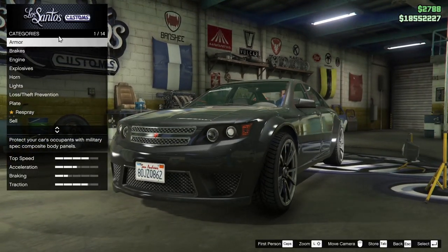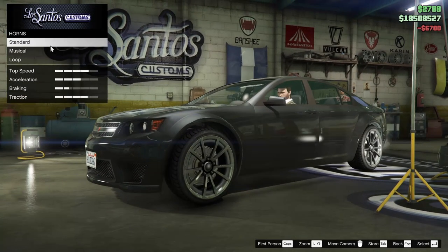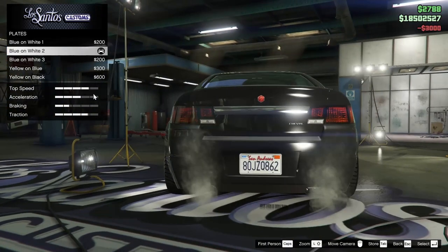Starting off, we are going to go all the way up on the armor with this car, the brakes as well for sure, the engine all the way up as well. The horn — we are going to be putting a certain horn on this car. For the lights, we are going to go xenon of course.